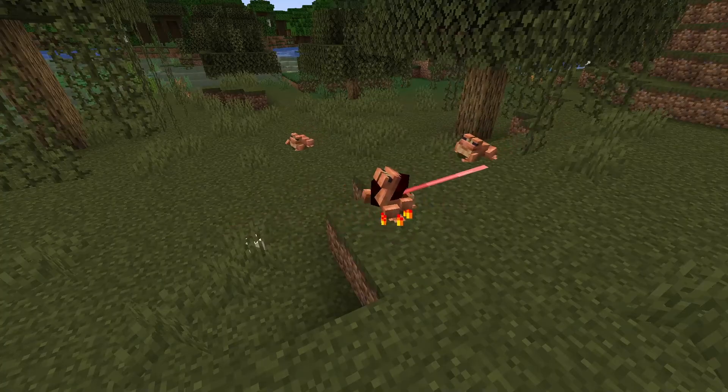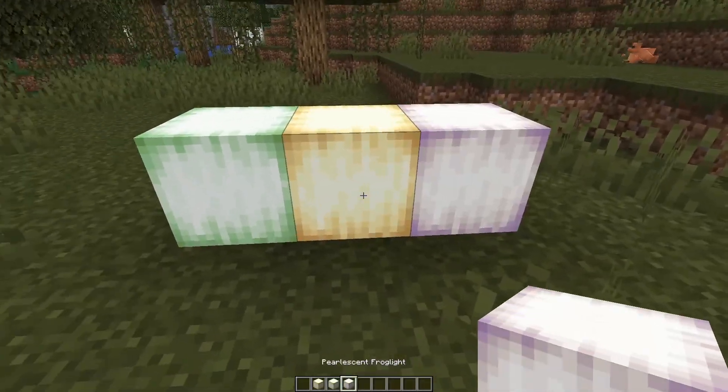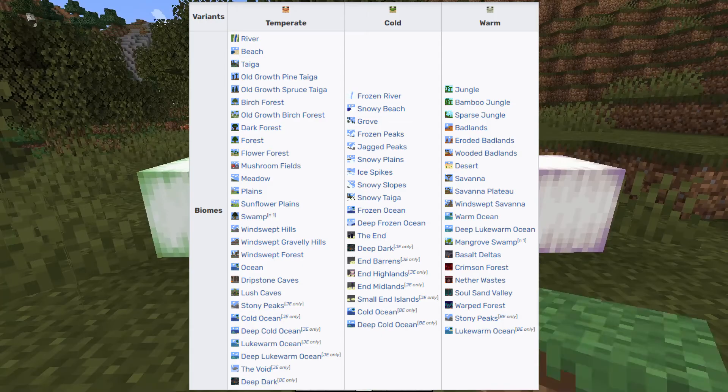After eating slime, they drop slime balls, and after eating magma cubes, they drop a new block called a frog light — because it's a light that a frog dropped. They come in three colours depending on which biome the frog came from.